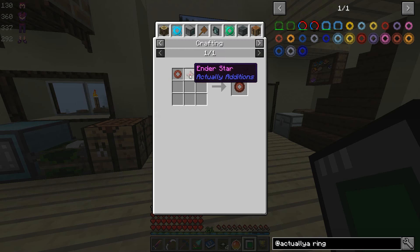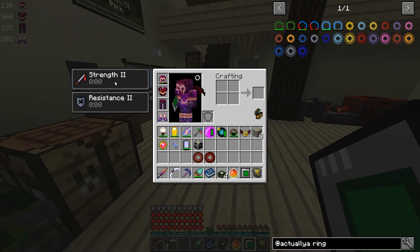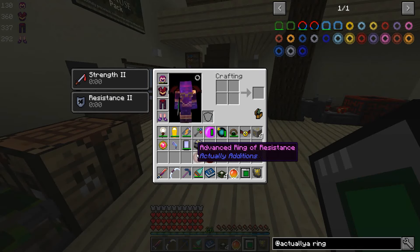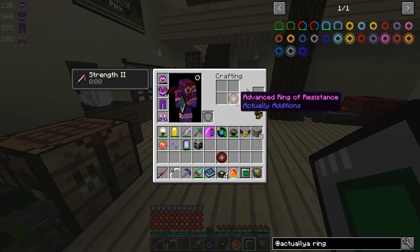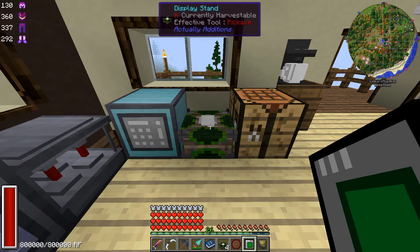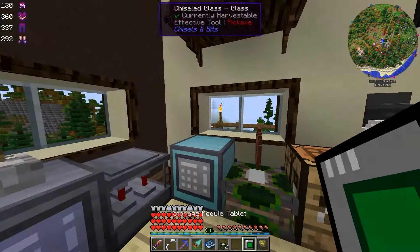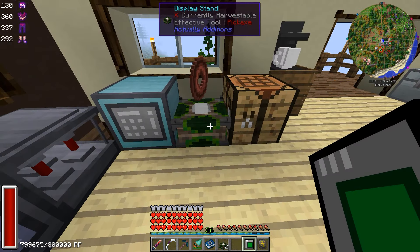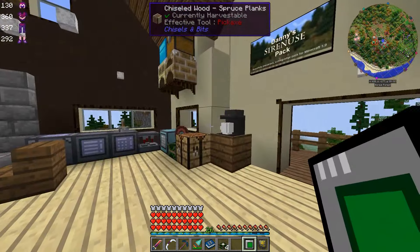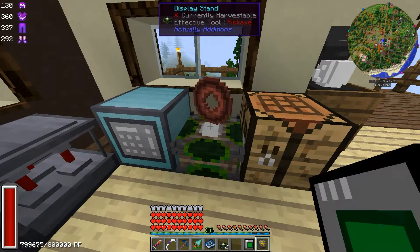And then if you make the advanced one, which requires an ender star — that's dragon's breath, prismarine, and then the nether star — a nice use for dragon's breath, there aren't very many that are actually decent. But as you can see I have these effects right now, and if I take these rings out we lose the effects. If we put — let's see — resistance — we put that in the display stand, we now have resistance. It's going to take RF and it's going to give everybody resistance who is in the vicinity of this stand.